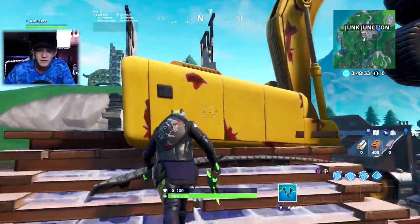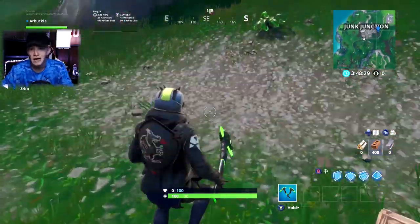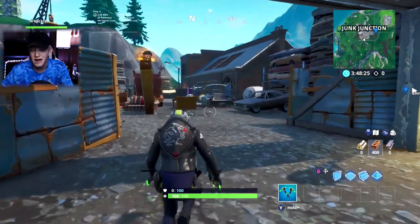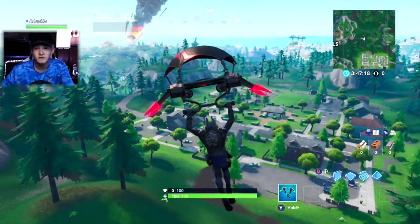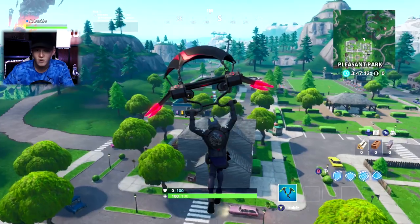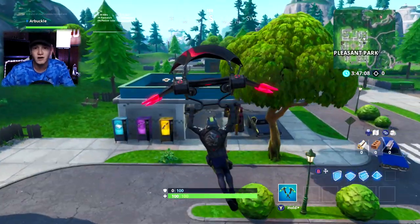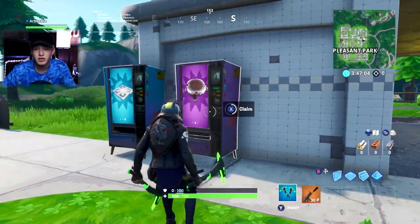Your third and final location is pretty much wherever you want - it's a vending machine, and there are literally a hundred vending machines on the map. There are a few located within Junk Junction, but I like going to Pleasant Park. I would recommend playing Team Rumble for this one because you'll have a much better chance of finding vending machines - they appear more frequently. There are two in Pleasant Park: one is next to the gas station, the other is on the southwestern portion of Pleasant Park.